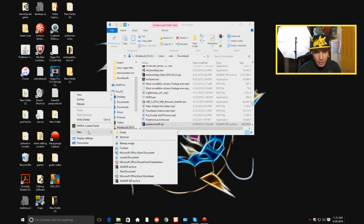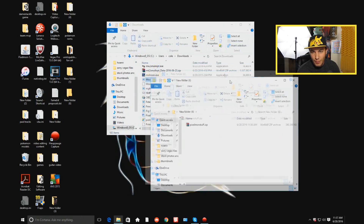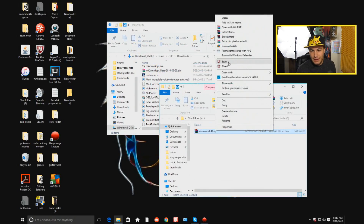We're going to go over here and create a new folder — this is where we're going to put this thing. We're going to stick it in here, and now we're going to open this up and we need to extract it here so we can get all the stuff out of it.